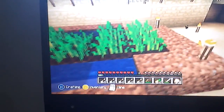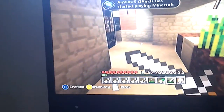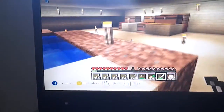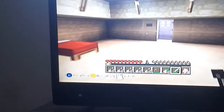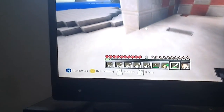This is my wheat farm here — lovely. And this is my kitchen — lovely little kitchen. We found a stronghold with an end portal in it now. I'm going to show you that, just gonna leave the house for a little while.